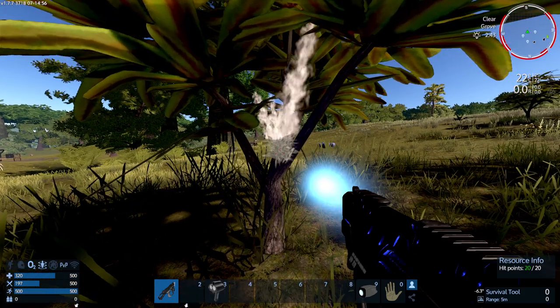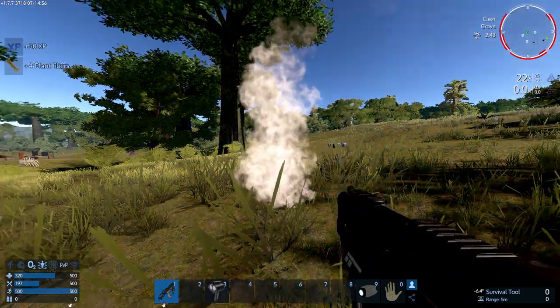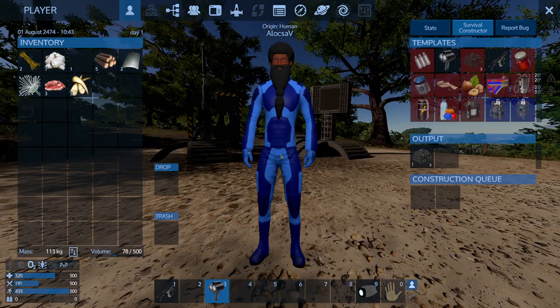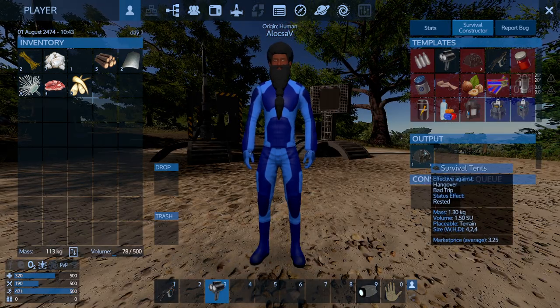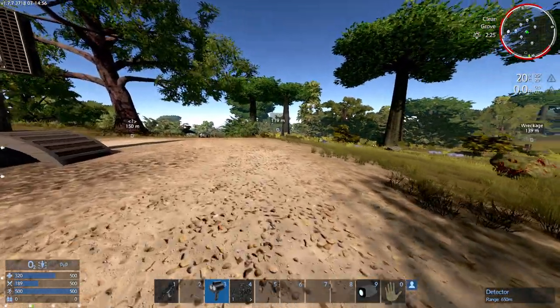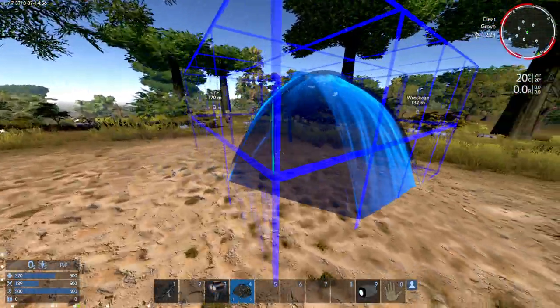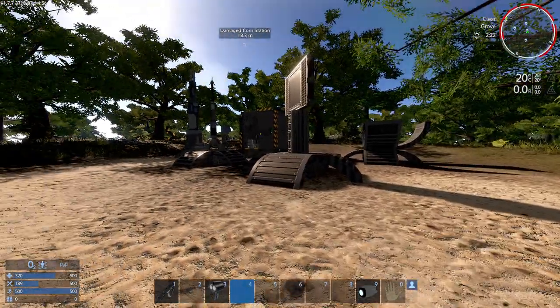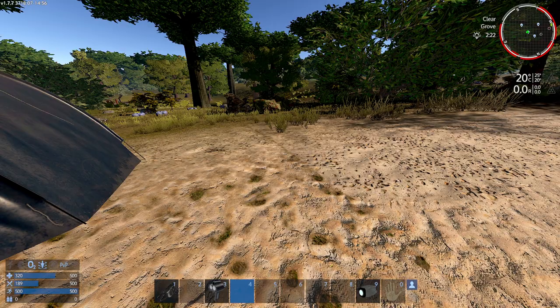I still don't have enough so let's collect another one, and now I can craft my survival tent. It's done and I'm gonna put it in my toolbar. I found a nice little spot where I might start a little base so I'm gonna put it down. You cannot put the survival tent on blocks on your base, but you can put it on the floor.